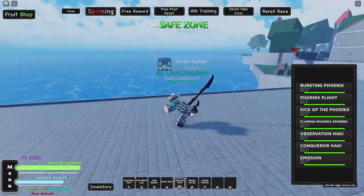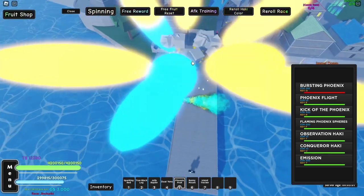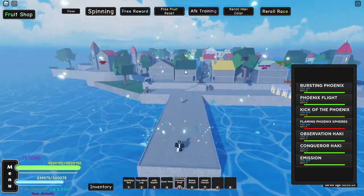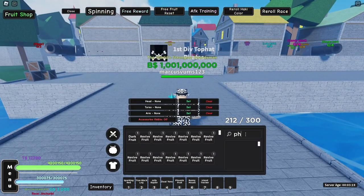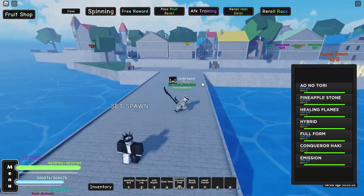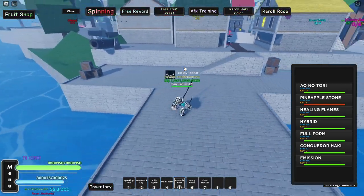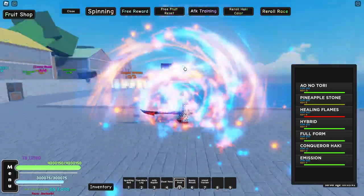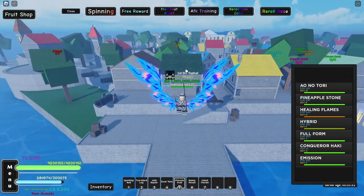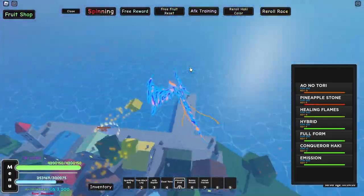Next up is the phoenix fruit. First move: bursting phoenix, pretty cool. You got the phoenix flight which puts wings on you and you can still move while in flight. You got the kick of the phoenix, and the flaming phoenix fears — that's actually pretty sick. To awaken it, you go to phoenix nest and kill Marco until you get a phoenix scroll, use it and boom. You get the Au Notori — that is sick — the pineapple stone, healing frames which heals you, really crazy particles. The hybrid form lets you keep your wings, and then the full form turns you into an entire phoenix where you can use all your moves.